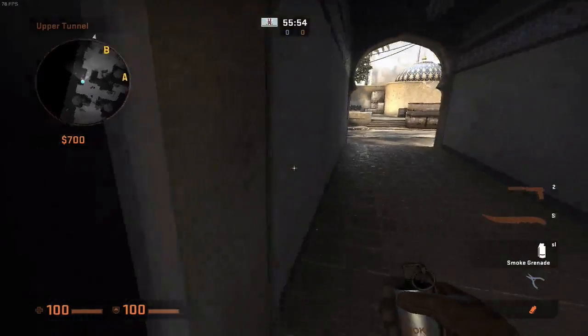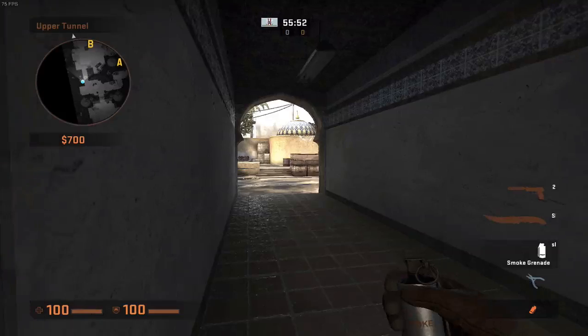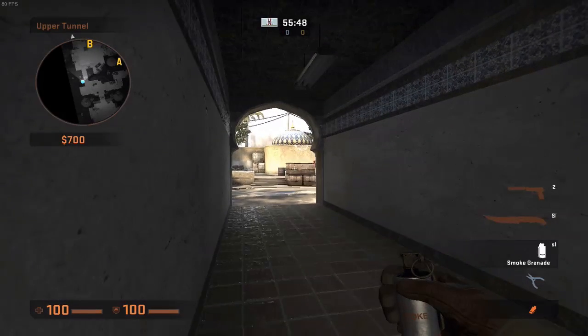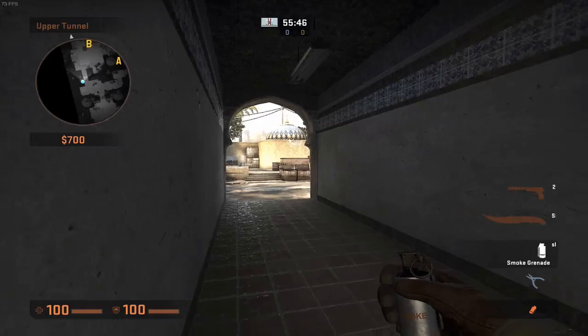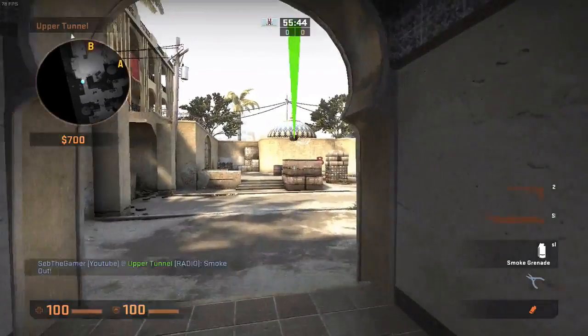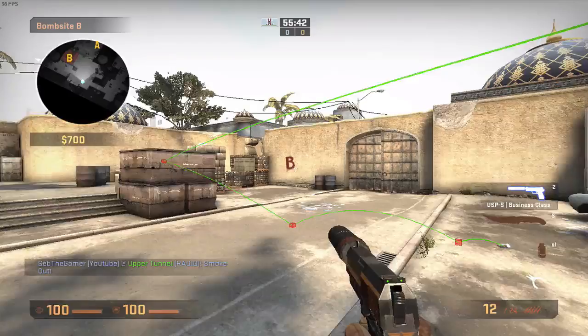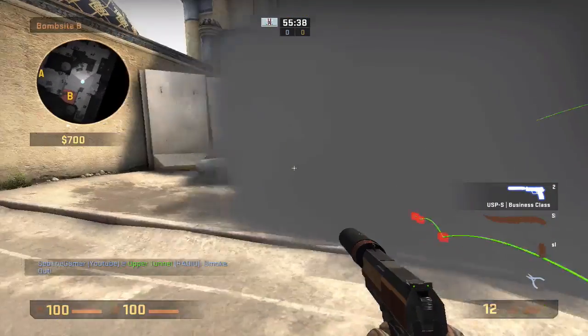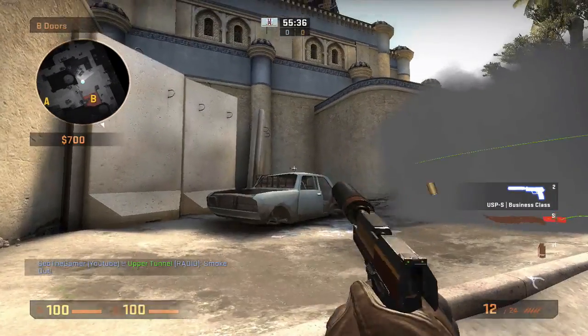Stand more or less along this line here, aim for the right of this box here, aim between the top line and the middle line, run and throw. This will bounce off the box and smoke perfectly car, where you can just rotate around the smoke and then just pop a nice headshot or two.